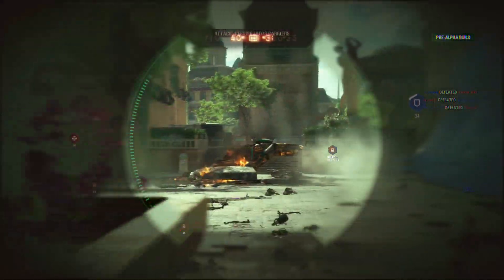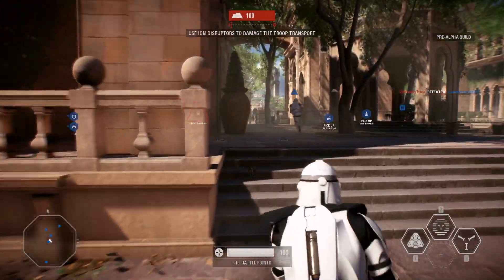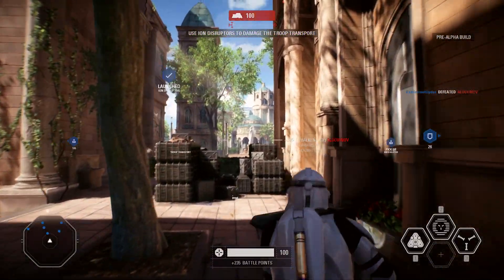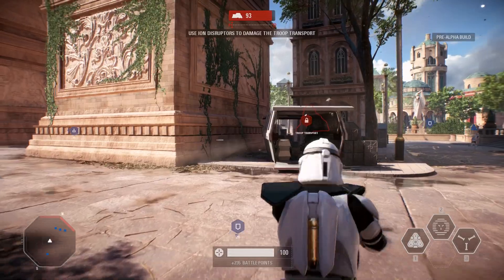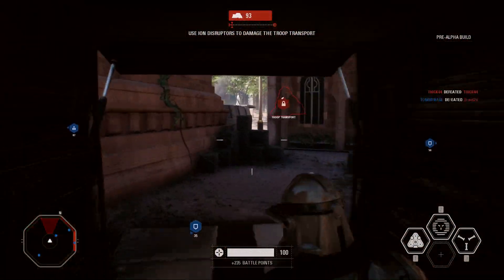Right now the snipers in Star Wars Battlefront 2 can one-shot some people — specialists to be more exact. If you have the main sniper, which for the clones is the Valken, you can one-shot other specialists but only in the head, and I think that's completely fair. But as soon as you face off against an assault or heavy it takes at least two shots to kill them, and more than that if you don't hit them in the head.